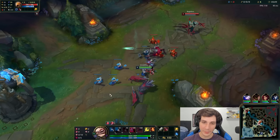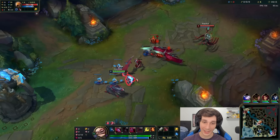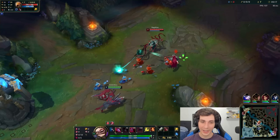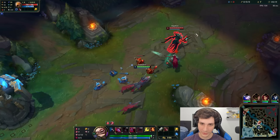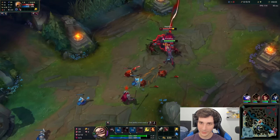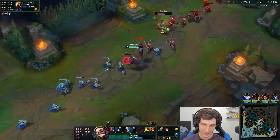Naafiri's E ability is actually a really small dash. It kind of looks like a Garen Q the way it's cast. You twirl in a circle and call your dogs back to you as well as heal yourself. Let's see if we can go in here — there we go, a little dash there, some auto attacks. Nice.